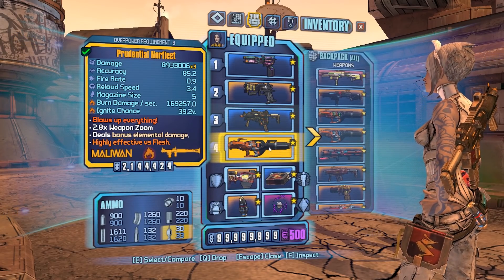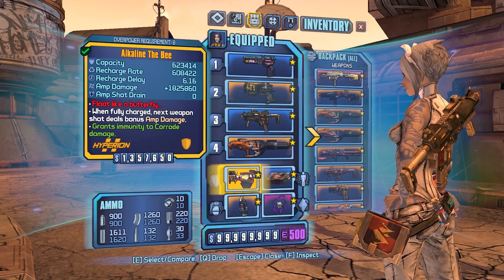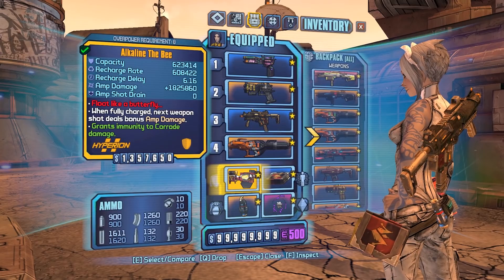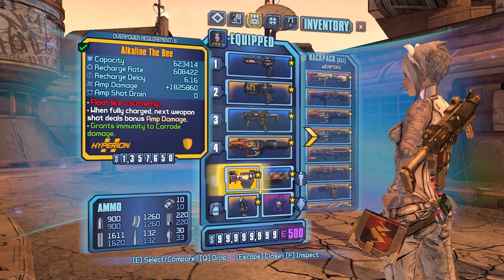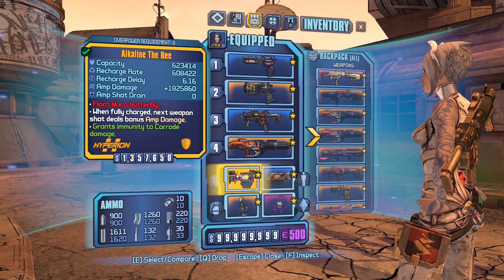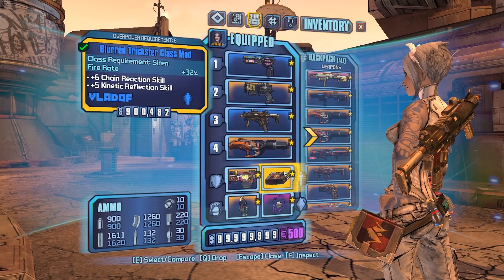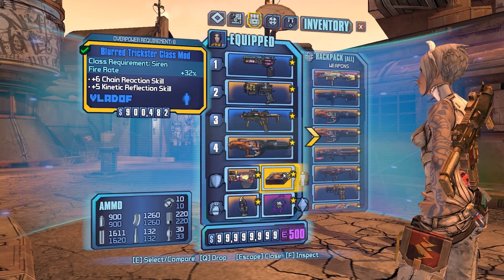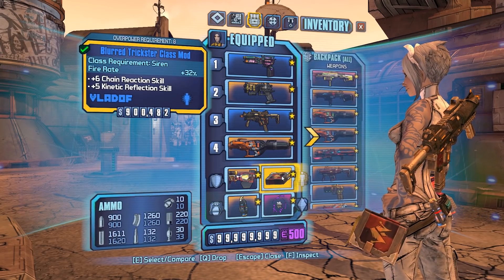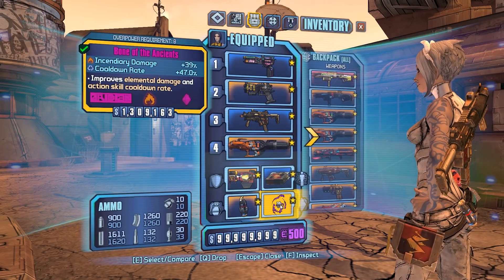The Bee shield — we picked Alkaline because that's the best overall element you want resistance to in this game. Dexiduous has Alkaline attacks, Verucidous has Alkaline novas, and Pete has Alkaline novas too. So this is the best overall resistance. The Blur Trickster class mod, because it gives you a lot of good skills like Chain Reaction and also rate of fire — that's always good for this build. All Bone of the Ancients for all elements — good for damage and cooldown.